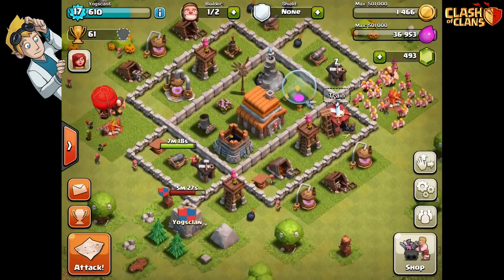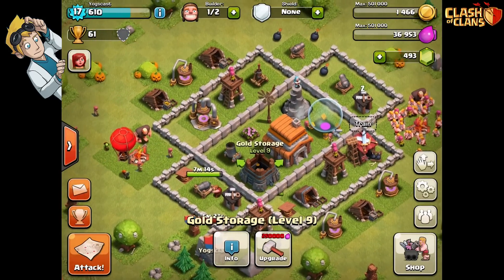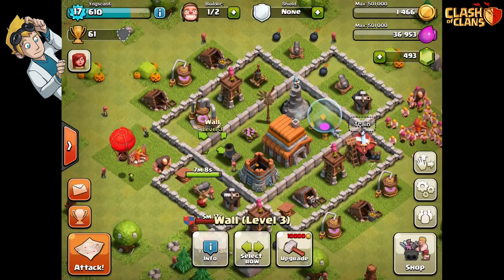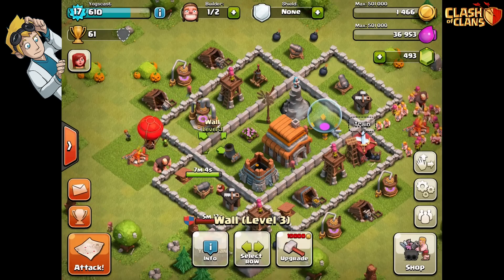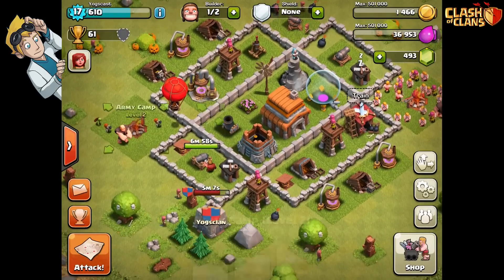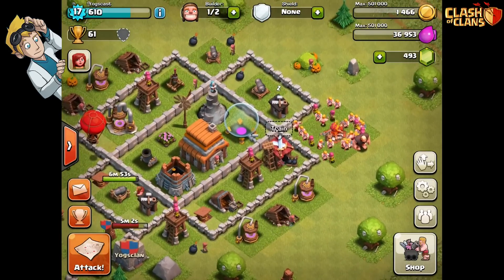So this is my base. I've got all the important things like the storage, and the main base in the middle with a mortar, and a wizard to protect them - protected by this really strong level 3 wall. And then I've got smaller bits on the outside. It should be pretty hard to attack this, I hope. No one has tried yet since I've built this, but we'll see.